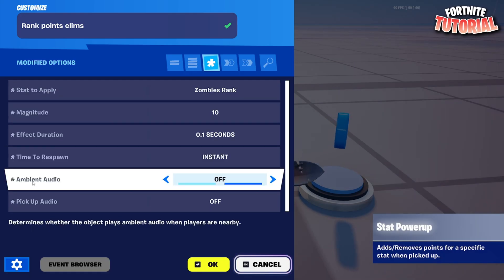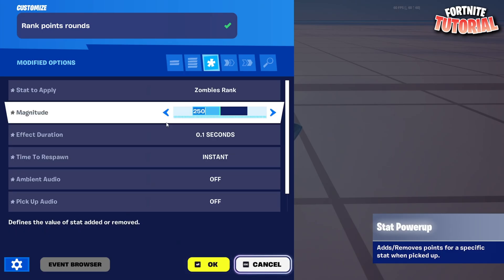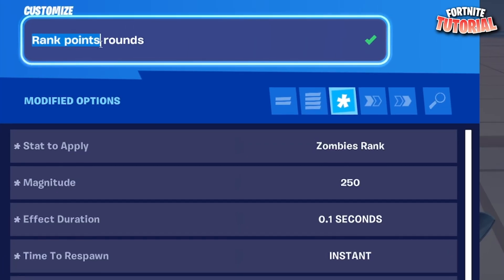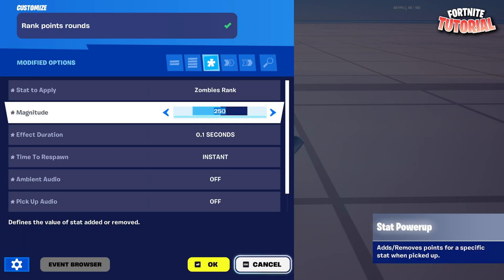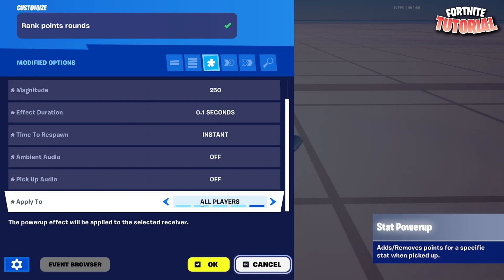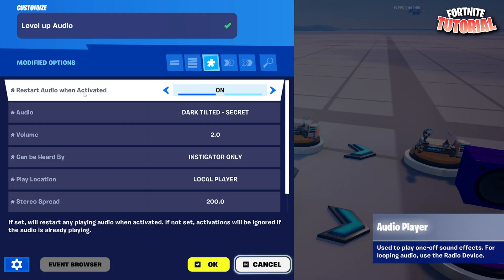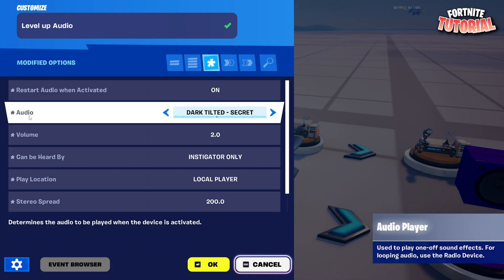Set time to respawn to zero, which is instant. You don't want any ambient sounds. Make sure that 'apply to' says 'Player'. Copy this one over, place it down, and name this 'Rank Points Rounds'. I'm doing around 250 — you can do 500 or 1000 if you want. Everything else stays the same, but for 'apply to' you want to go to 'All Players'. Grab an audio device and name this 'Level Up Audio'. Set restart audio when activated to on.